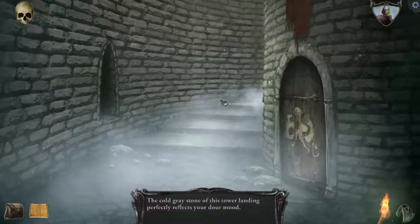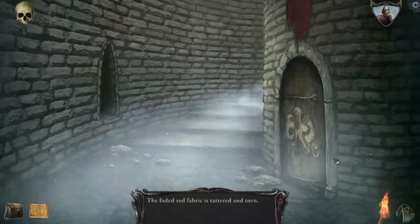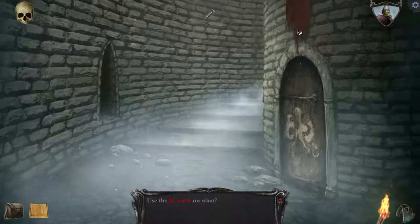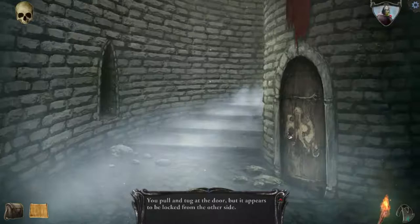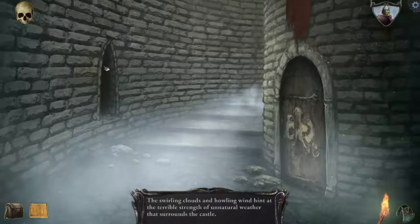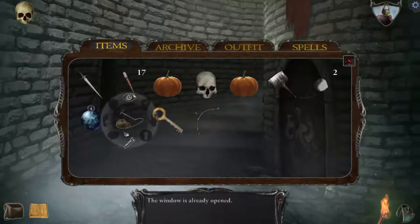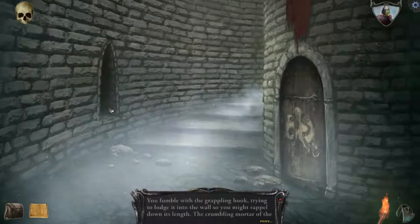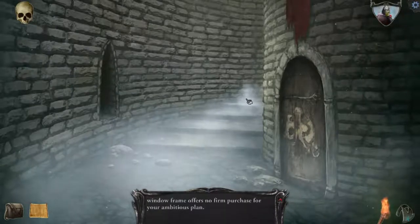The cold gray stone of this tower landing perfectly reflects your dour mood. What's up here? Of course I'm going to set it on fire. I can't reach it. Can I open this? Appears to be locked from the other side. What about this? The swirling clouds and howling wind hint at a terrible strength of unnatural weather that surrounds the castle. The window is already open. You fumble with the grappling hook trying to lodge it into the wall so as you might repel down its length — the crumbling mortar... Nope. Well, let's sally forth!